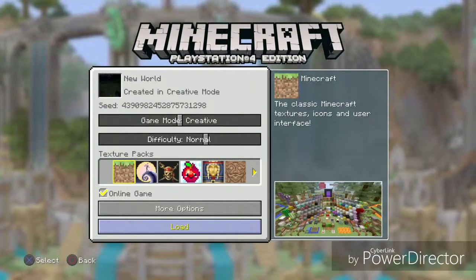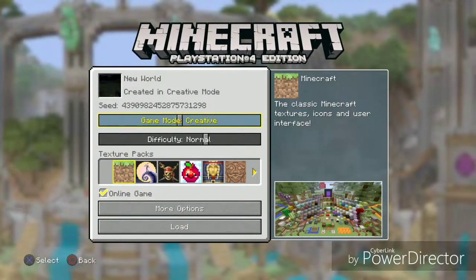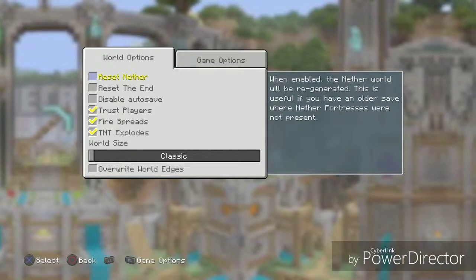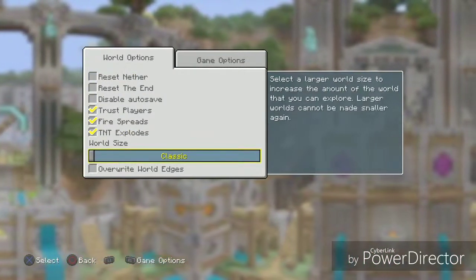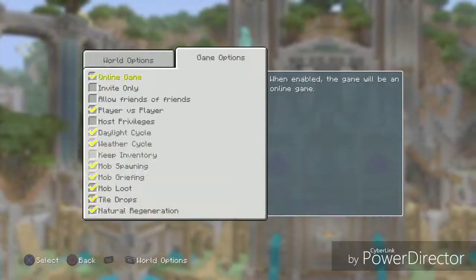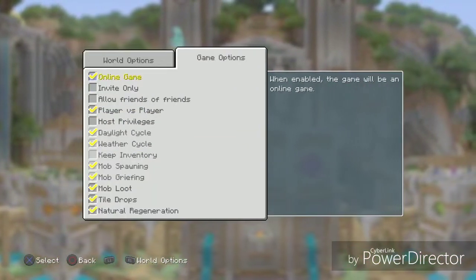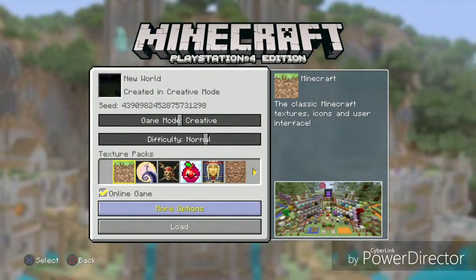Here's the seed as you can see on the screen. The world size is classic and biome size is medium — that's what it is. So I'm going to hop into the world and show you all the corners.